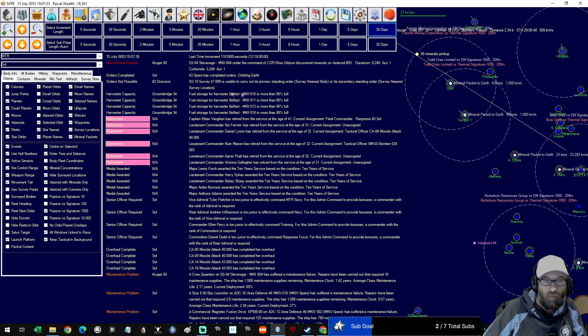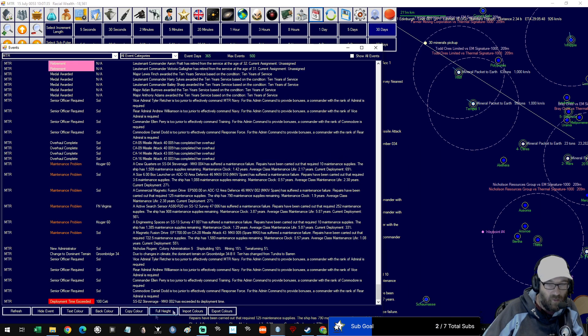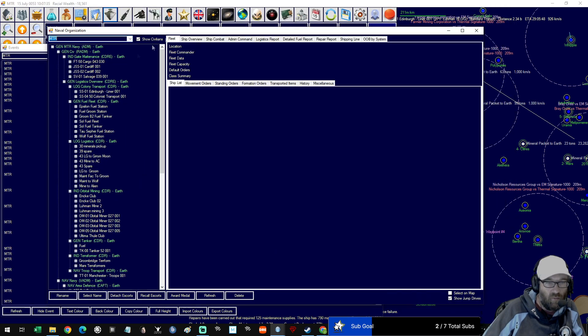Running it in slightly faster mode just to get it done a little bit quicker. Just checking some of these maintenance things — some of these ships need to come back. 98% current deployment time on the one in FN there, and I think there's another one as well. We need to get them back to get them overhauled before they explode on me.